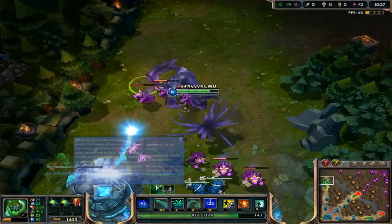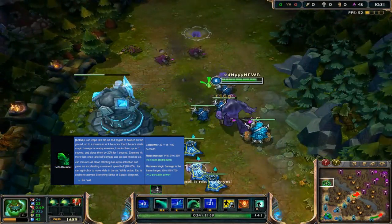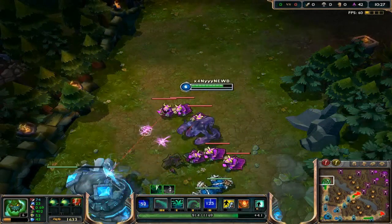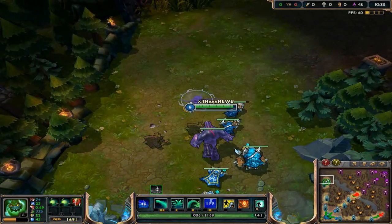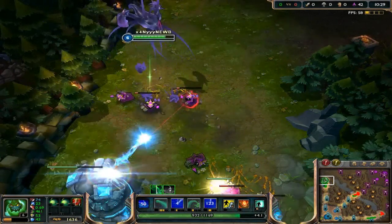Finally, Zac's ultimate is called Let's Bounce. Zac will leap into the air and start to bounce. He will bounce 4 times, dealing damage, knocking back and slowing enemies hit. Note that only the first hit will deal full damage and knockback — the rest will deal 50% damage and won't knockback. Also, Zac receives additional movement speed and can activate Unstable Matter, his W, while bouncing.